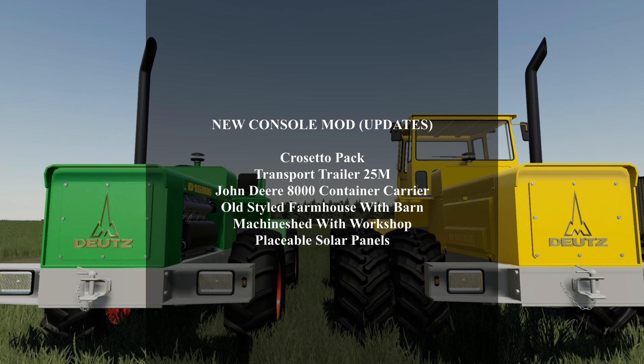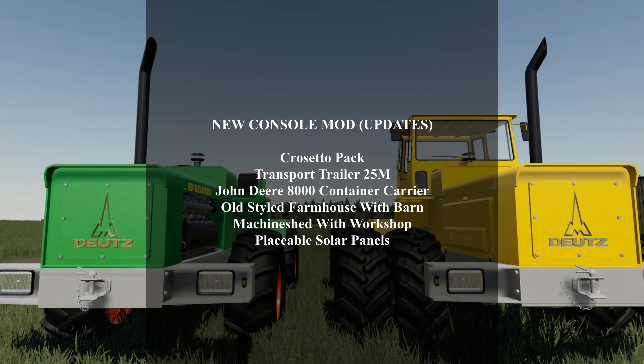For updates today we got the Cresetto Pack, transport trailer 25M, the John Deere 8000 container carrier, old style farmhouse with barn, machine shed with workshop, and placeable solar panels. Let's roll the intro and get into these new mods!